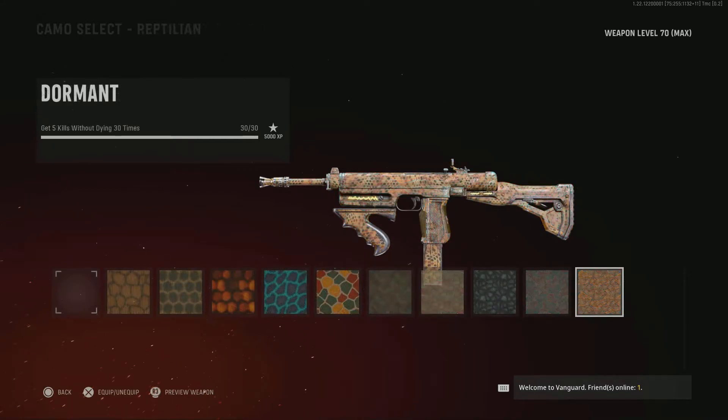Then you have your 30 bloodthirsties. I saw myself getting a bunch of bloodthirsties, especially in hardcore. But if you are struggling on this, just use a weapon of your choice for your first four kills and the last kill could be with the RA. So what you could use is the MP40, for example, for your first four kills and then switch over to the RA and get the last kill and it'll count towards the camo challenge.